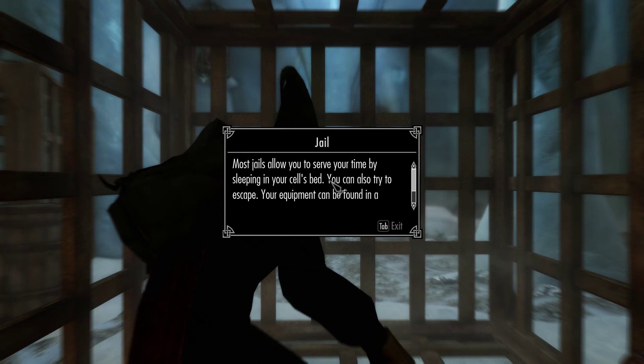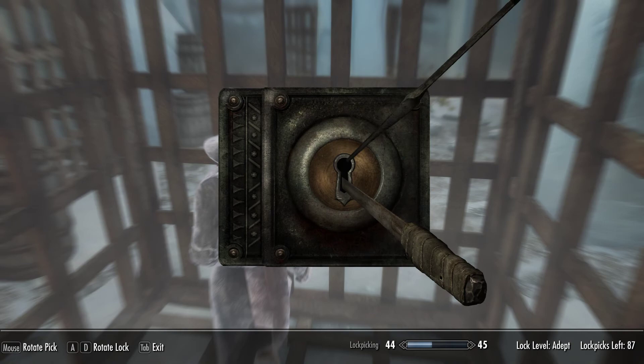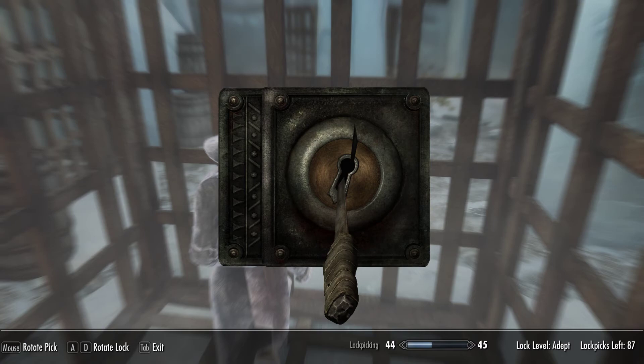I'm starting off my Harry Potter run in prison. I was trying to steal some magic stuff and I was sent to prison. There is a Dementor right there — it's already affecting me. I need to get out of this place and make my way to Hogwarts.